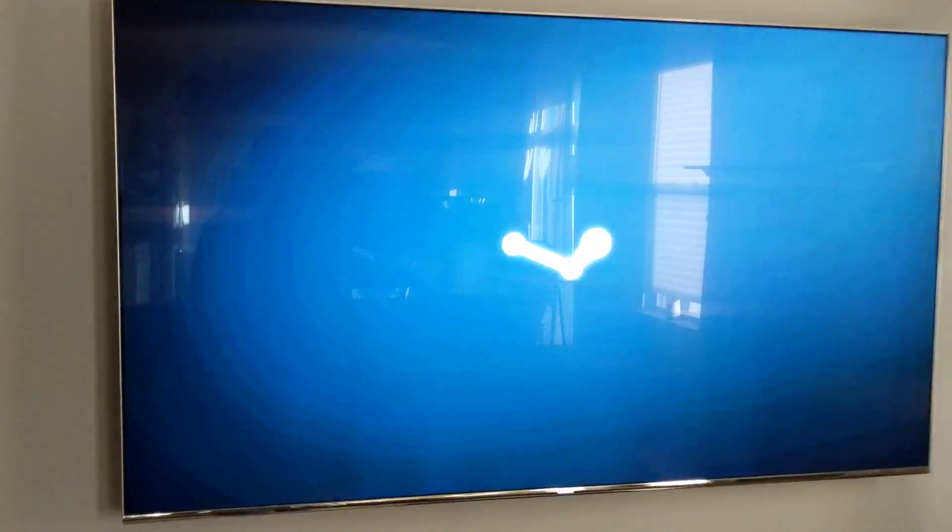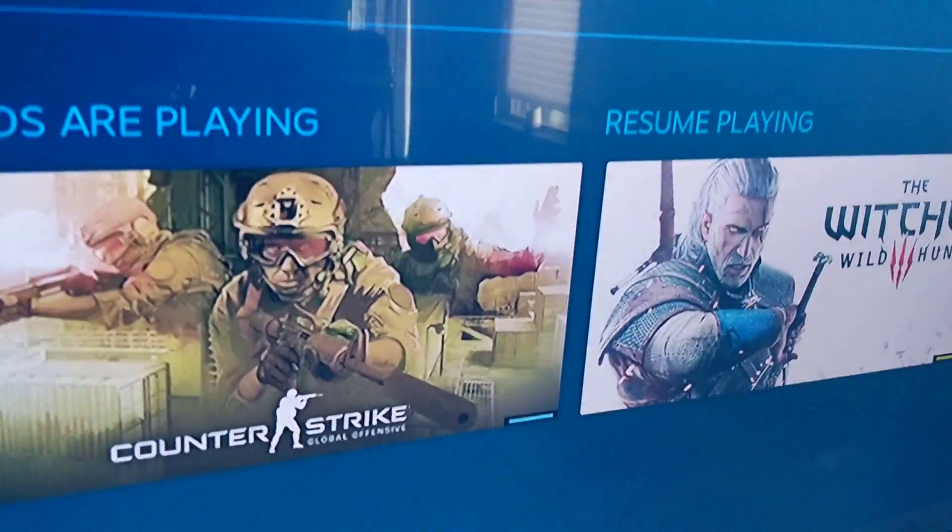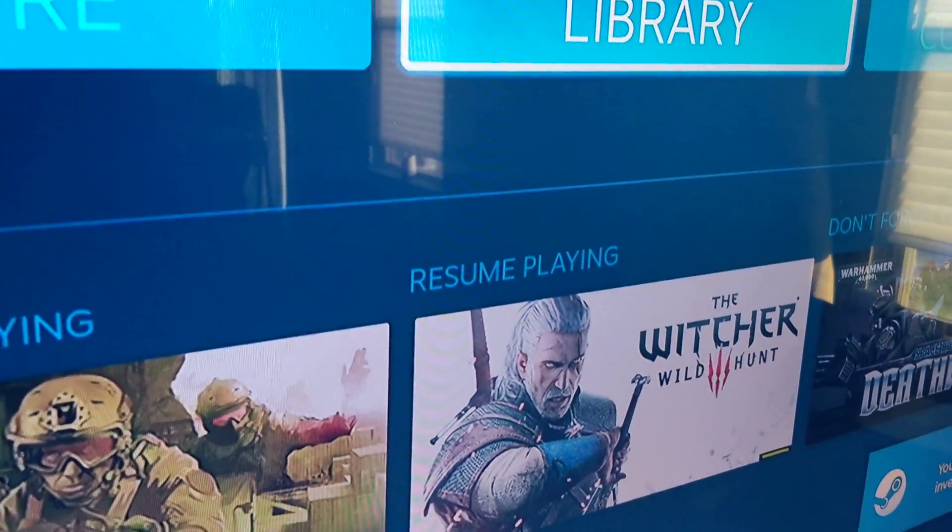It just loads Steam, so I don't see a desktop. I never see purple. I'm just going to show Witcher real quick.